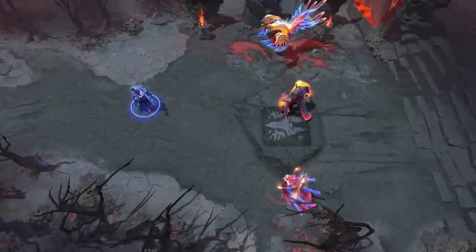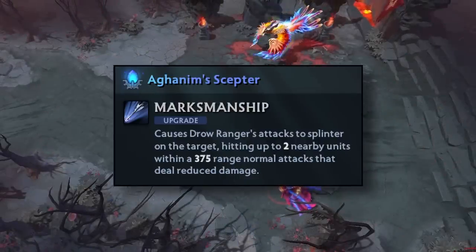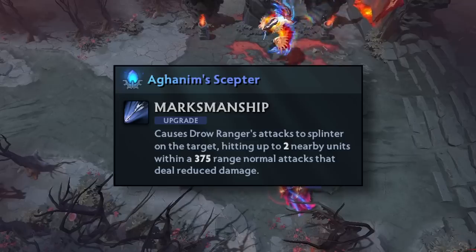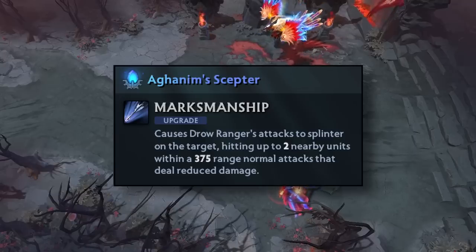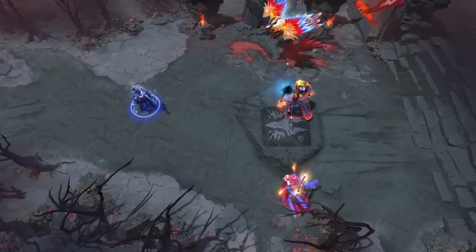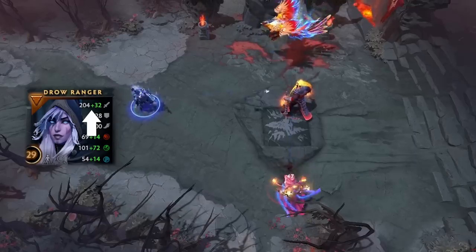Unlike Dota2.com, the real description of Drow Ranger's Aghanim Scepter upgrade is that successful attacks release two splinter projectiles within a 375 radius on random enemies around the attacked target. The splinter attacks do 50% of the base attack damage, which doesn't include the marksmanship bonus damage.